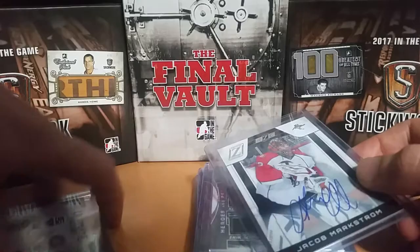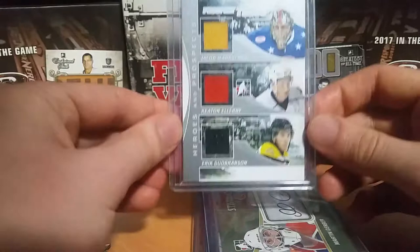Next is Jacob Markstrom — I've got a Zenith Autograph and a Prospect Trios with Jacob Markstrom, Keaton Ellerby, and Eric Gryba. That's the silver version, numbered out of 30.